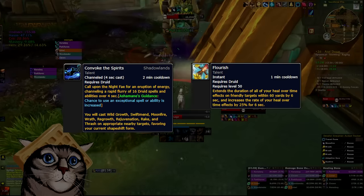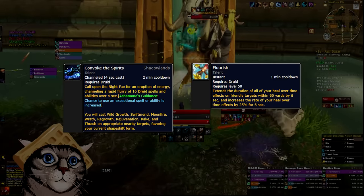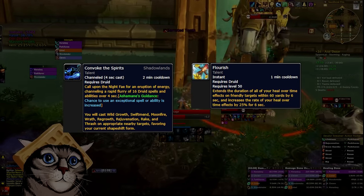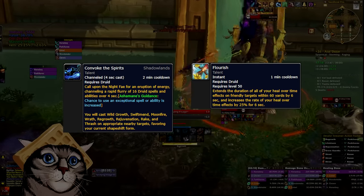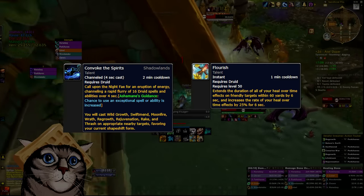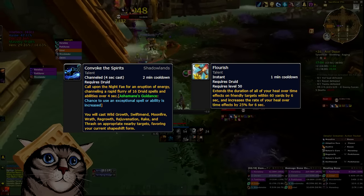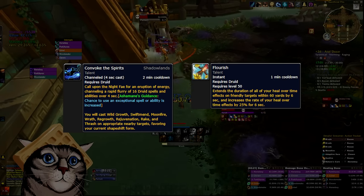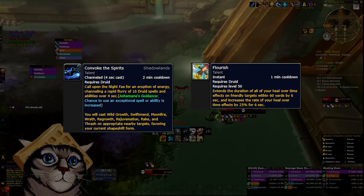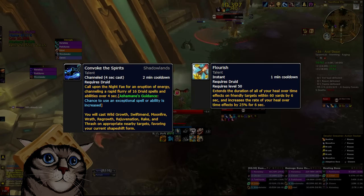For Convoke and Flourish, both are pretty weak but they can be used every minute, so you should just be sending them out over and over to stay ahead. Don't hold onto these buttons expecting them to dig you out of a bad situation — instead, use them to prevent those situations from happening in the first place. Convoke in Cat Form is also a good option for single target damage, though it doesn't help much for AoE. Mainly with Convoke, you just want to use it on cooldown — if there's no healing needed, pop into Cat Form, do some damage, and if you need to heal, you can just send it for a heal.